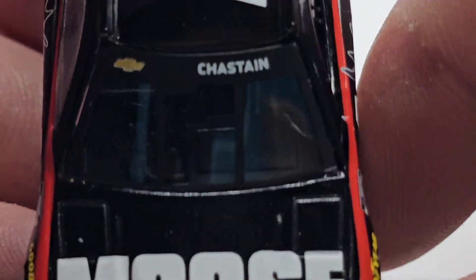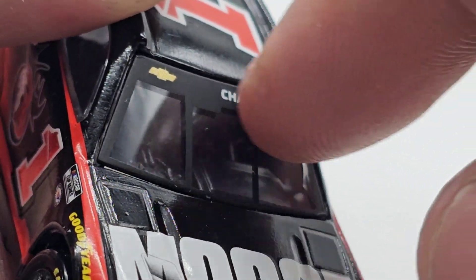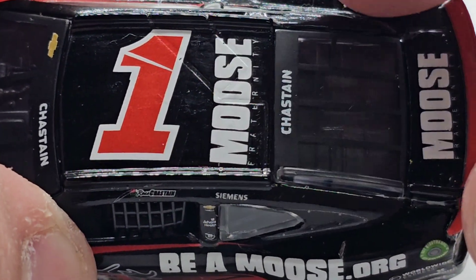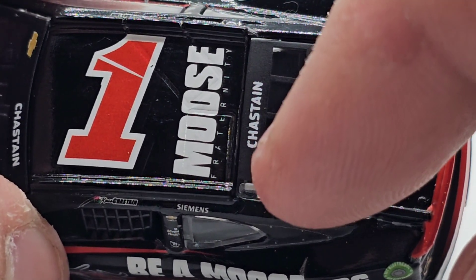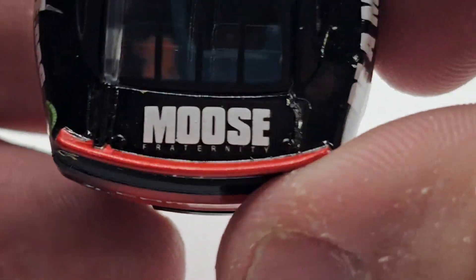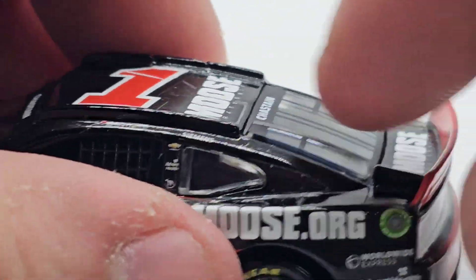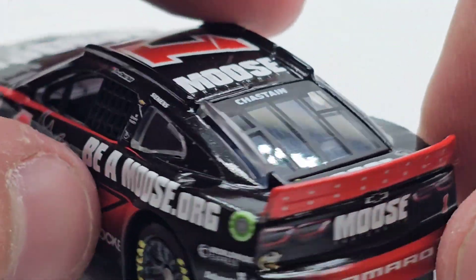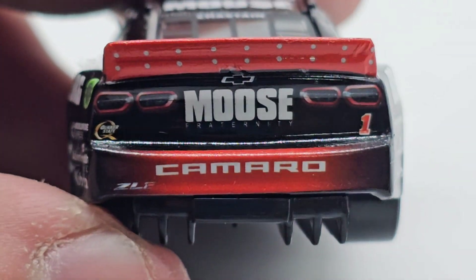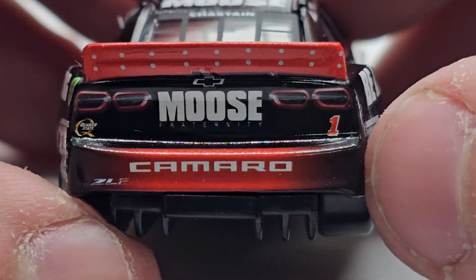Moose Fraternity logo down there, got Chastain on the car. You do have the updated banner but there's no actual vent decal, though there is a spot for it — I know they can do that because they did it on the patriotic cars. Got the number one there with the Trackhouse slash Moose Fraternity. Got some more detail on the rear windshield, which I like. Moose on the deck lid, and a red spoiler which looks fairly cool. Got the pop rivets on the back, and I love the fading of the red behind the Camaro logo. That looks really good.